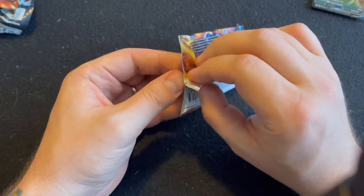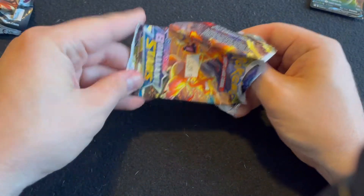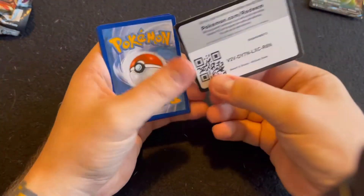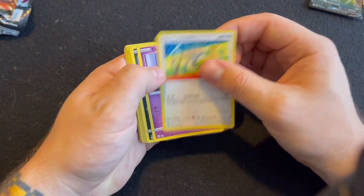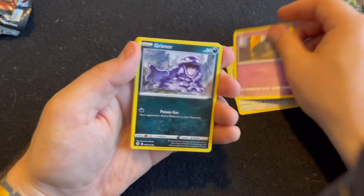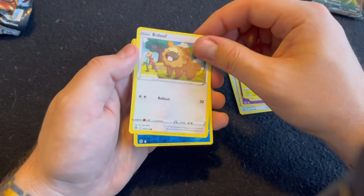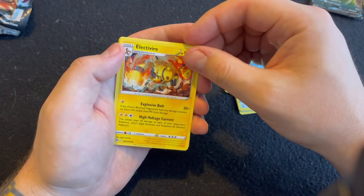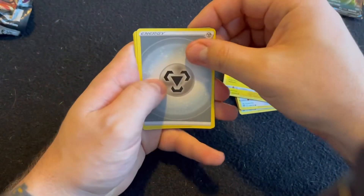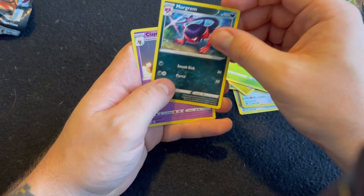We got one more shot at getting something cool to add to the collection. The last Brilliant Stars. There's Farfetch'd to go with our Sirfetch'd. We got a Duskull, Grimer — that's a cool-looking Grimer. Shinx, Bidoof. The Reverse Holo Beartic — that's a cool-looking card. Then we got Electivire, an Energy. Trobbius, Morgrem — are we going to get something cool for the last one? Nope, we're going to get a Claydol.